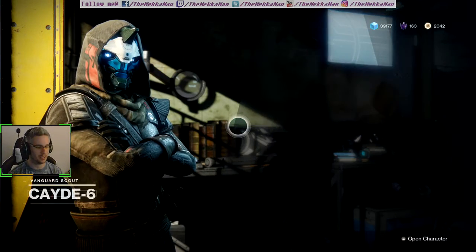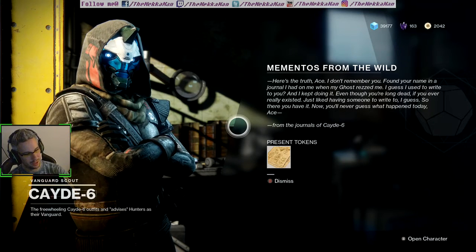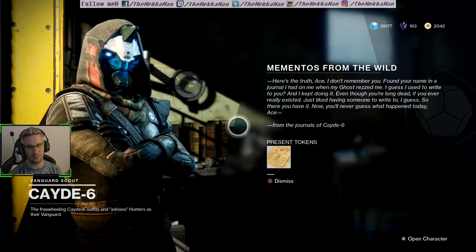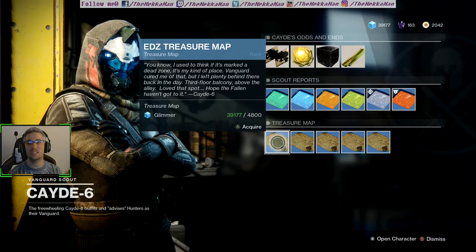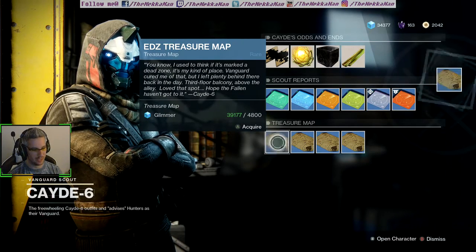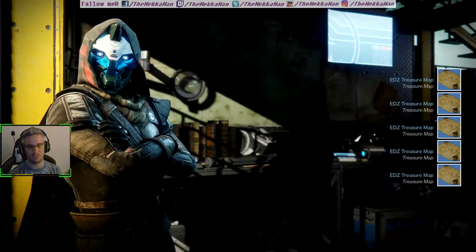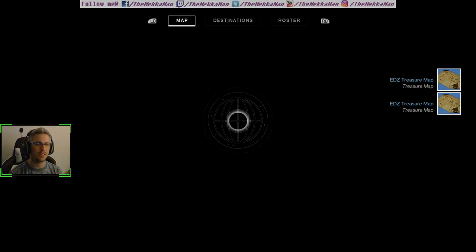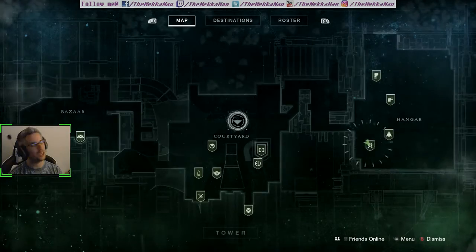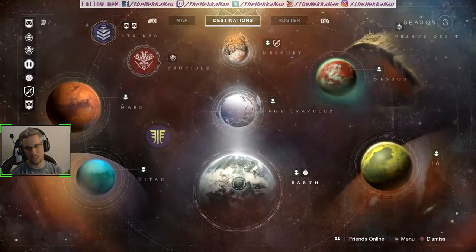We're actually going to be keeping all of these items until after the passing of him, unfortunately. So we hop in here — it is in the EDZ this week. Like always, we go ahead and collect all these. What you end up doing is spending for five of them; it is 24,000 glimmer — that's 2-4-0-0-0 glimmer. It's a bunch of glimmer.